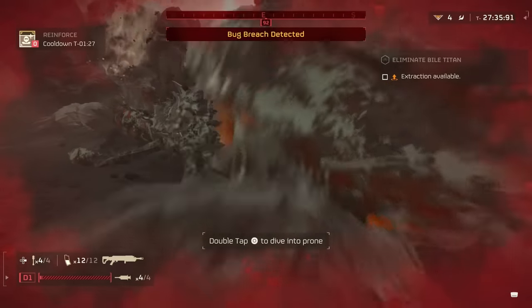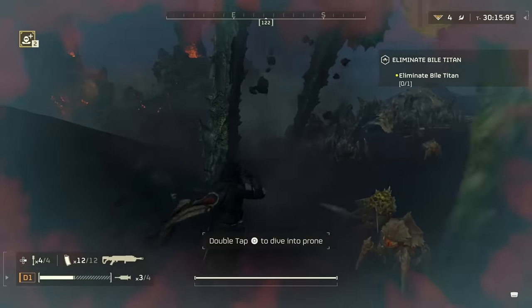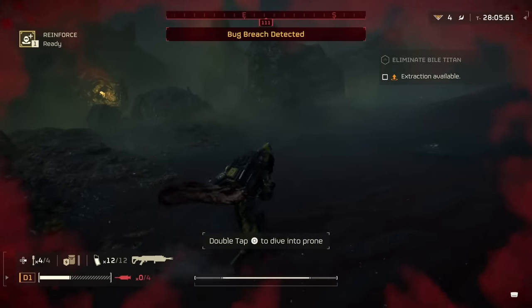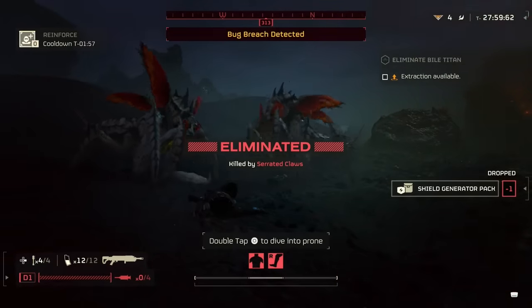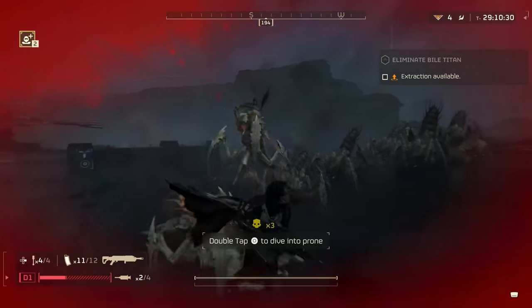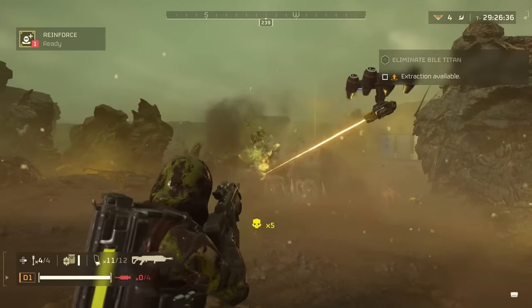But it definitely does have some downsides. First, as mentioned, you can damage yourself if you fire this too close — which is a risk at nearly all times because most combat against bugs is close range as they're always trying to swarm you. The other thing is this is a bolt-action rifle, so you have to load each bullet individually. This makes it very slow to fire, which can be tough versus swarms — even with splash damage, setting up your next shot gives enemies enough time to close in on you.